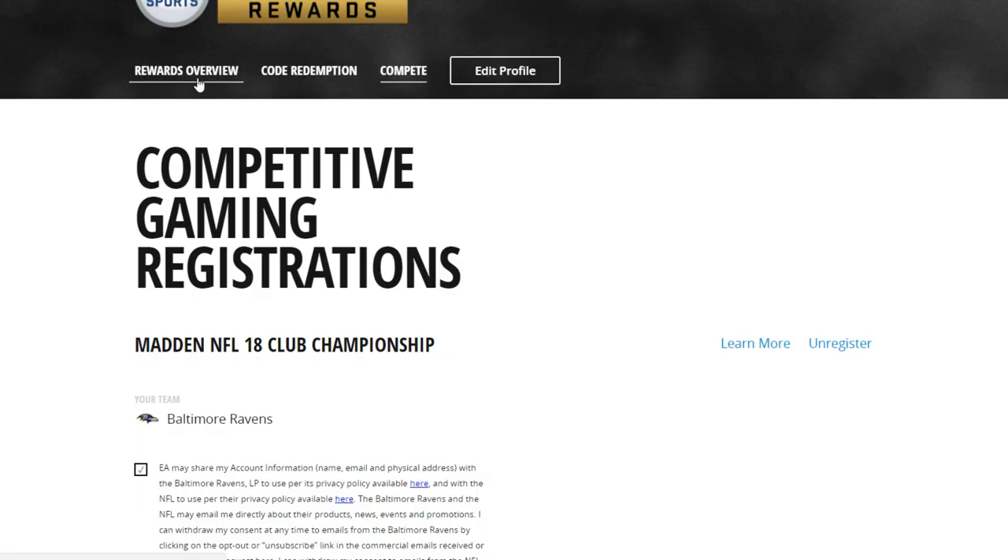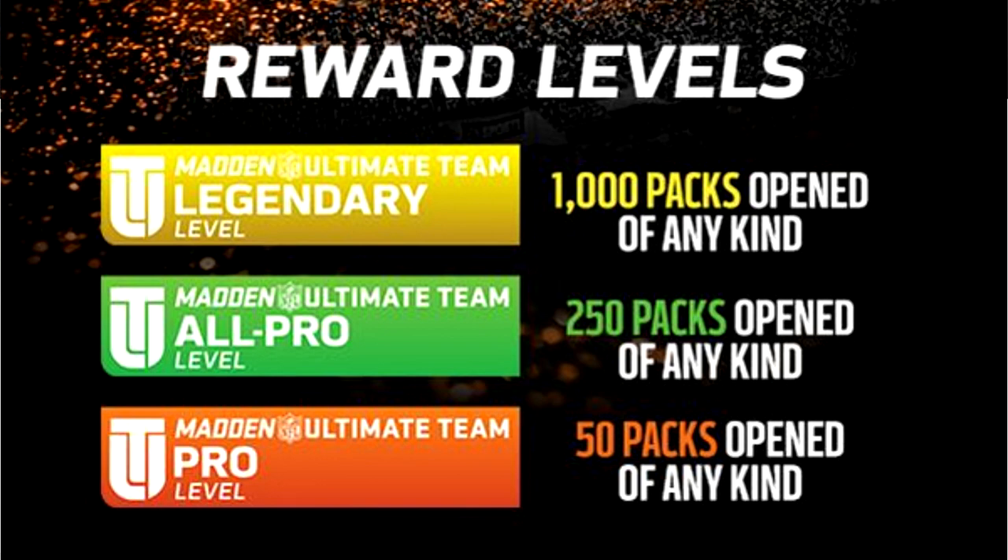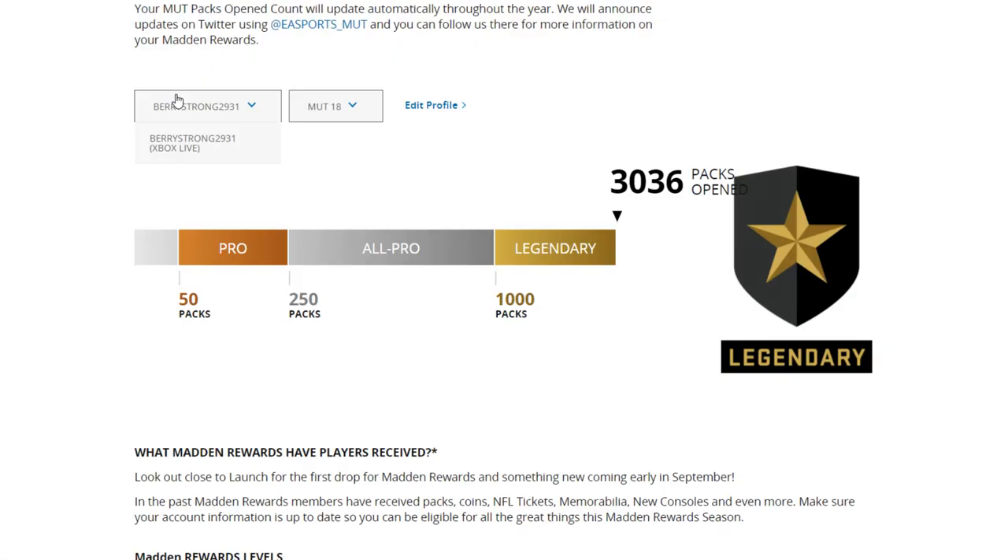There are three levels to this reward system: Pro, All Pro, and Legendary. Pro is more than 50 packs opened. All Pro is more than 250 packs opened. And finally, Legendary is more than 1,000 packs opened. Depending on what tier you are, it determines what reward you get back.